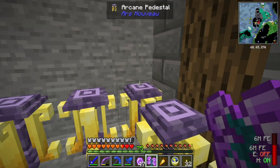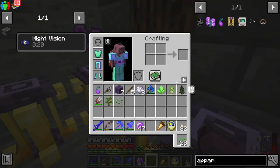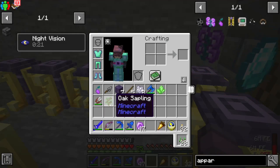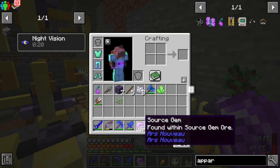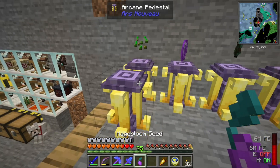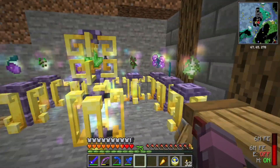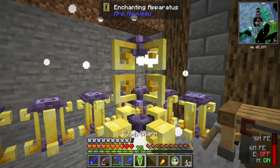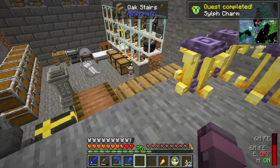A couple of episodes ago we picked up a sylph shard. And if you watched season one, you've definitely seen this - I think everybody's seen Ars Nouveau by now. We'll just set it up real quick. Then the seed and the third mage bloom seed, and you pop the shard in there and get some fancy animation - and you get your sylph charm. This will allow us to summon a sylph, but we're going to need a couple more things.